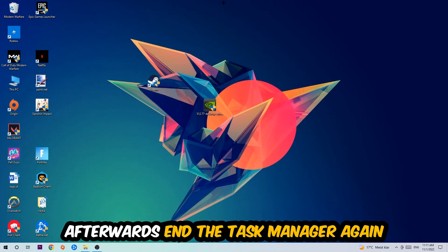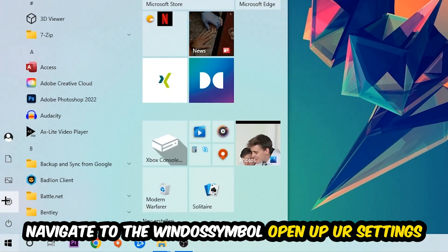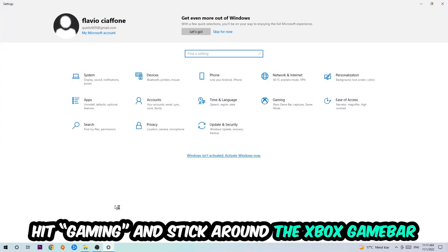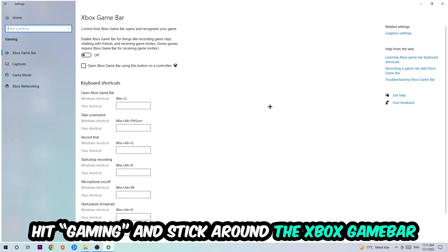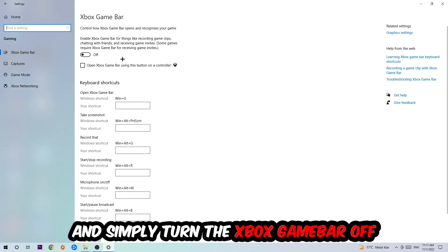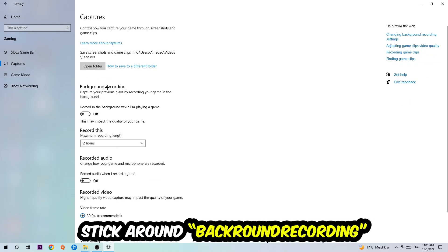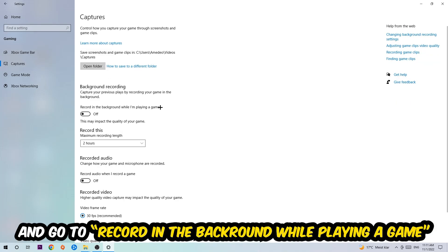Once you're finished with that, close Task Manager. Navigate to the bottom left corner, click the Windows symbol, open up Settings, and hit Gaming. Stick around the Xbox Game Bar and turn this off, because it doesn't come with any benefit and really impacts your performance. Then hit Captures, go to background recording, and turn off 'Record in the background while I'm playing a game.'